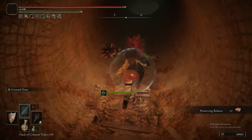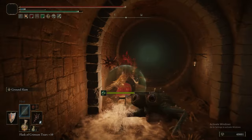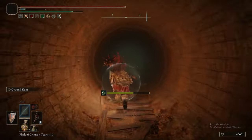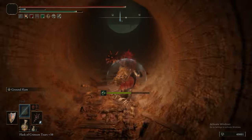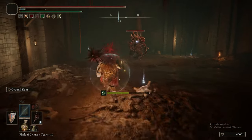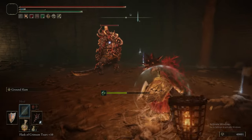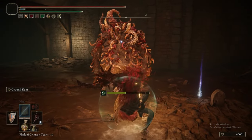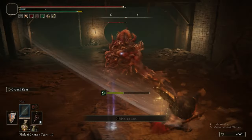We picked up the Nomad's Ashes, which are quite cool - it summons effectively a Merchant. Not one you can trade with, but one that casts Frenzied Flame incantations in combat. Interestingly, because of their ties to the Frenzied Flame in the lore, if you use Frenzied Flame Stones near it, it will heal it.